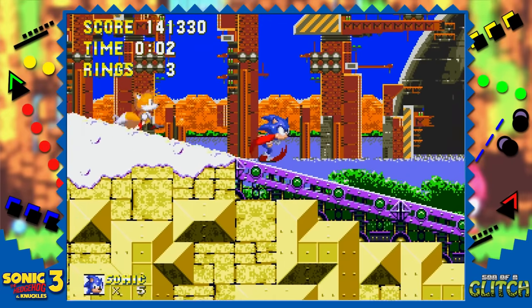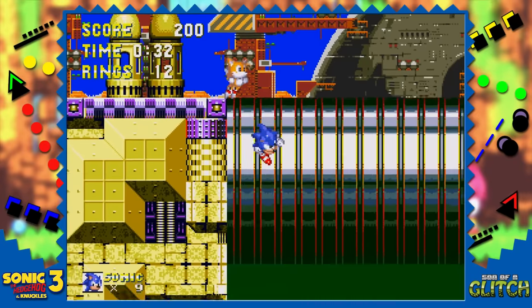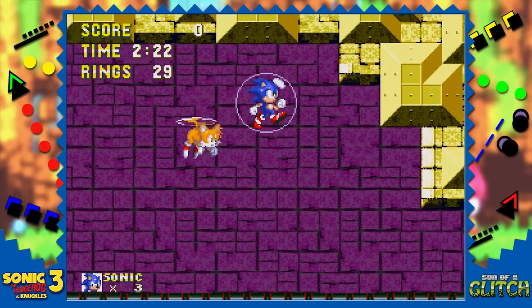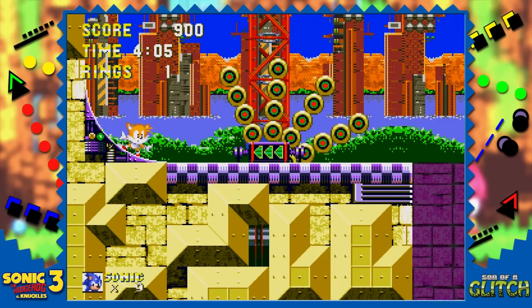Onto Launch Base now. Before we break this zone, here are a few minor glitches you can try. If you roll onto the huge metal rotating platforms and come to a dead stop, the wrong sprite animation will be shown. The same thing applies if you bounce on it with a bubble shield. If you manage to get Sonic in just the right spot on a booster, charge up a spin dash and this will happen if you keep pressing the jump button.